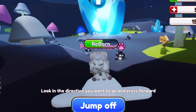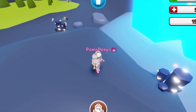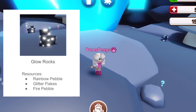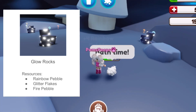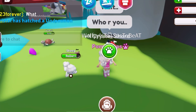We can drive straight in here! When you have all your petlings you can just go through and start clicking like mad. These glow rocks have the rainbow pebble resources, the glitter flakes, and the fire pebbles. So if you need those to craft your objects, this is where you need to come.